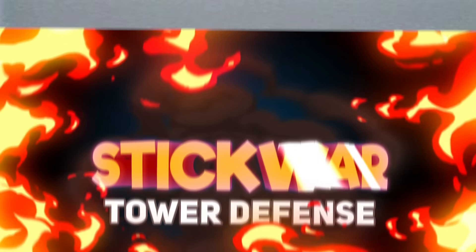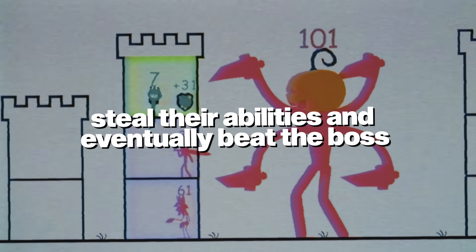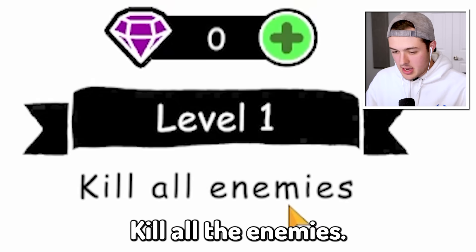Today we're gonna be upgrading this stick figure in Stick War Tower Defense. We have to fight other stick figure armies, steal their abilities, and eventually beat the boss. At the end, I even fought the Rainbow Friends and Huggy Wuggy. Kill all the enemies.